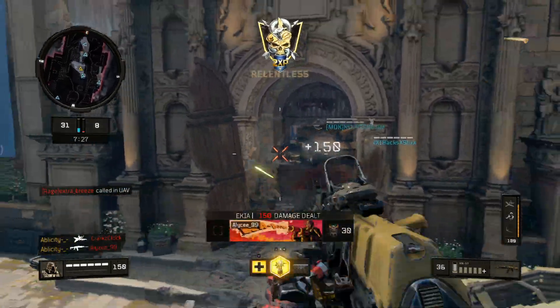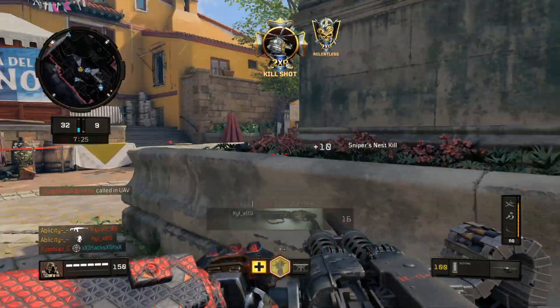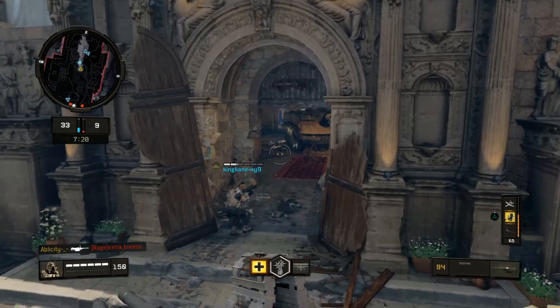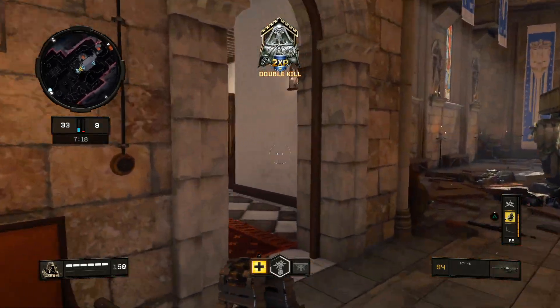Let's see - use the Micro. 20 kills somehow. Got a UAV - but we cut him off the streak. That was a good kill right there.